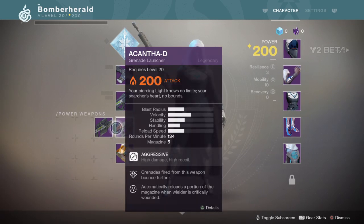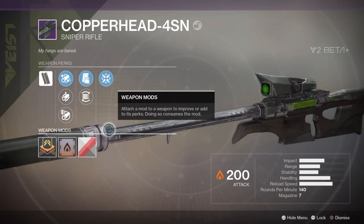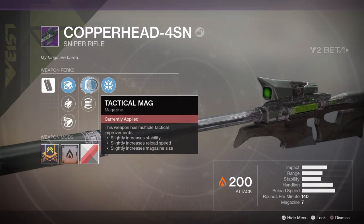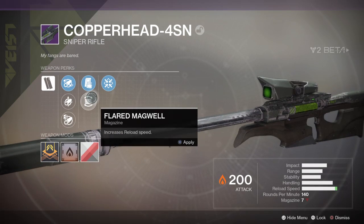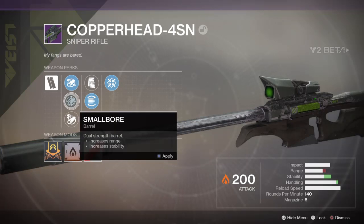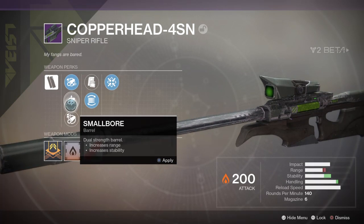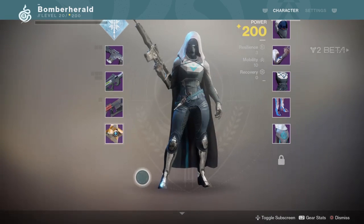I do like that this has been kept pretty much the same as the original Destiny - I do love that. And the Copperhead 4SN sniper rifle - firmly planted: increased accuracy, stability and handling when firing while crouched. Tactical mag - we've covered that before. Full bore, small bore, or arrowhead break. Small bore, solar damage, no shaders. I don't know if you can pick up shaders or not, other people may have done, but I haven't looked.